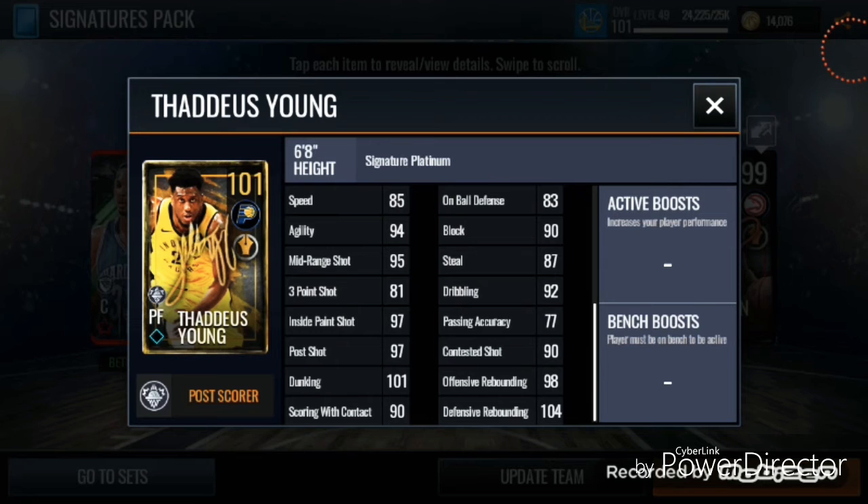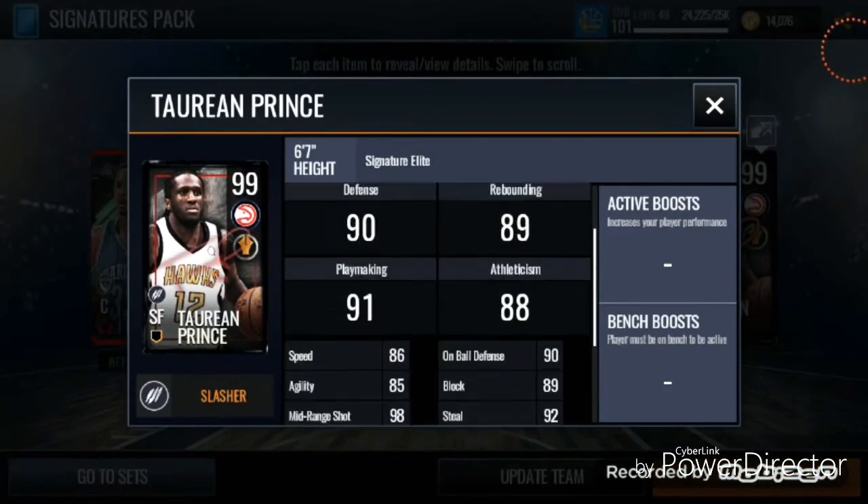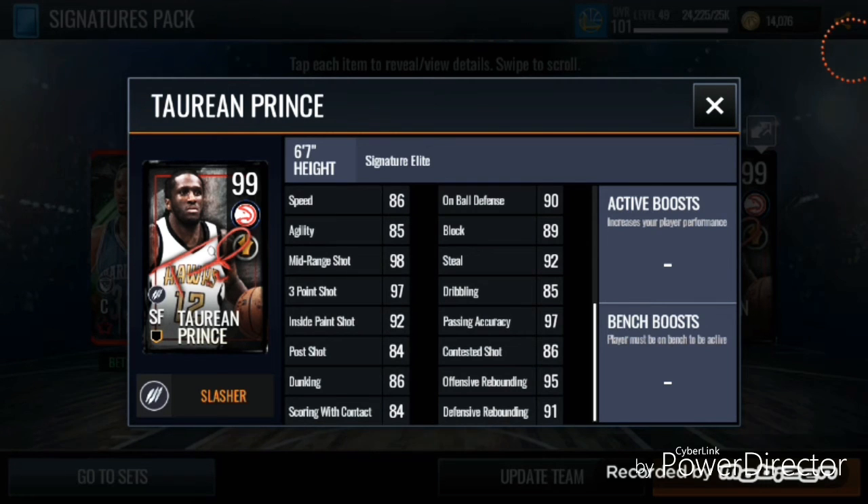And the 101 Thaddeus Young — I've never seen a Thaddeus Young have a 101 card. He's got 101 dunking and 104 defensive rebound. And Teron Prince — he's a relevant card right now, a pretty decent player on the Atlanta Hawks, so you really can't go wrong with him.